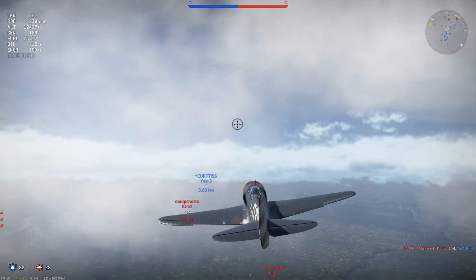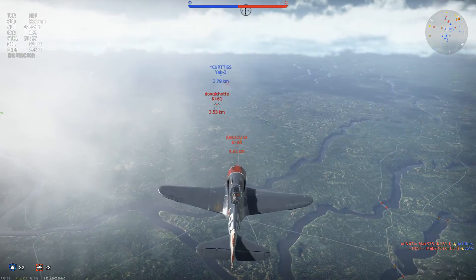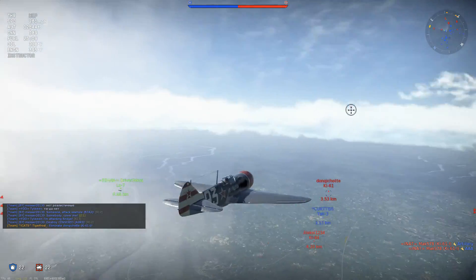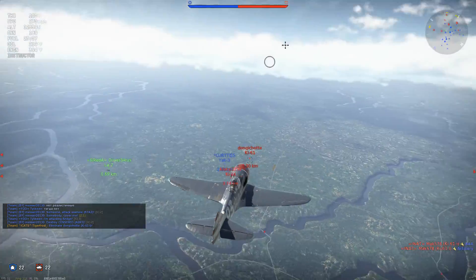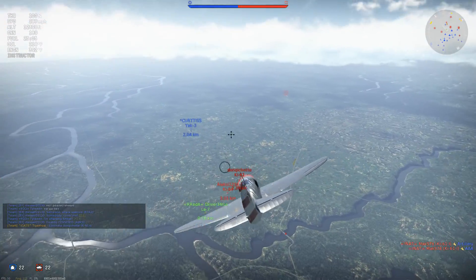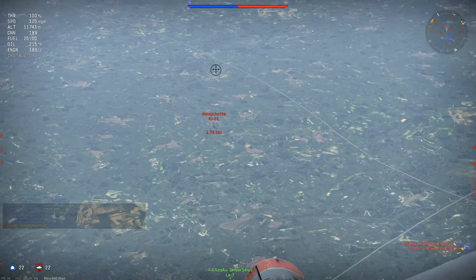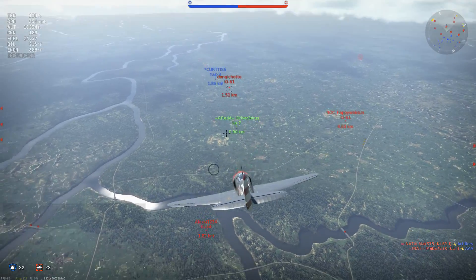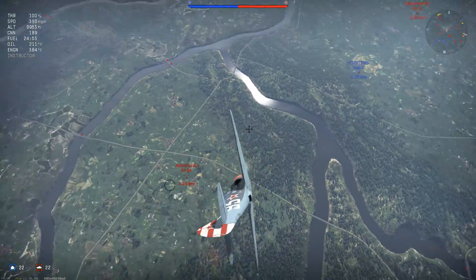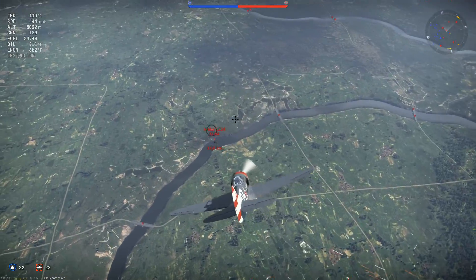Let's go save that guy. We need to make sure we save all of our fighters as best as possible. That KI-61 down there is ground attacking, so let's worry about these guys. You got a good lineup - do it right now, kill him. I'm going to drop on this guy, although this guy's definitely looping around now on my tail.